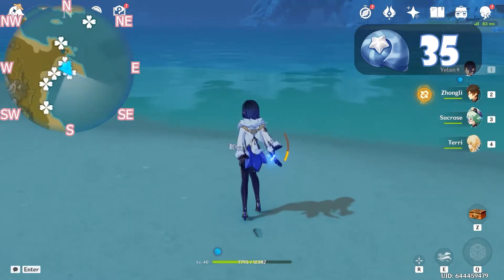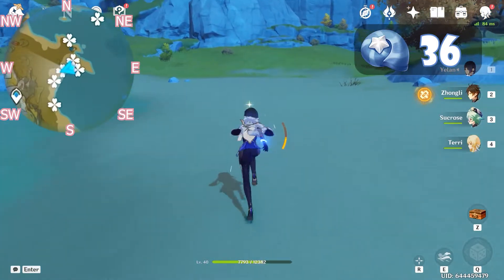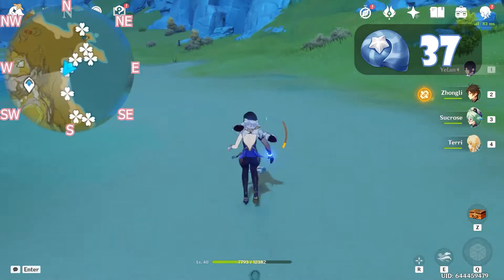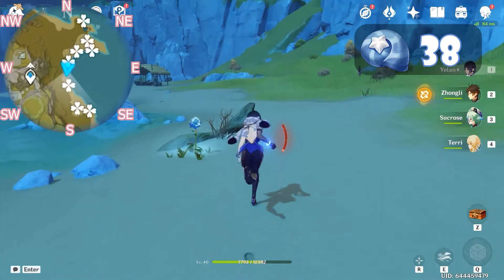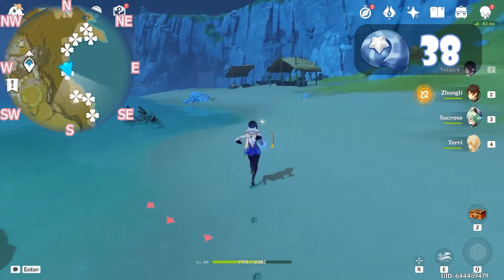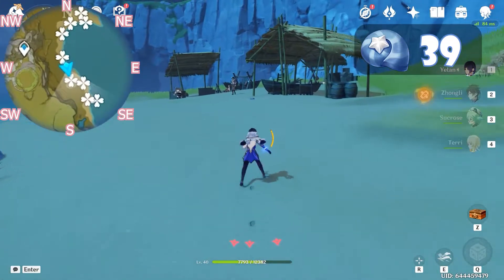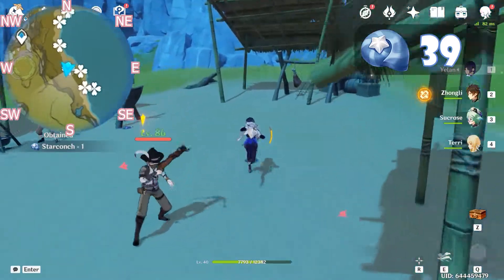Now let's keep on heading south. Grab this one and let's head west. Head southwest, just follow this shoreline down. Keep on going south — another Star Conch. Now when we're at these huts, let's go straight. Here are three of them.